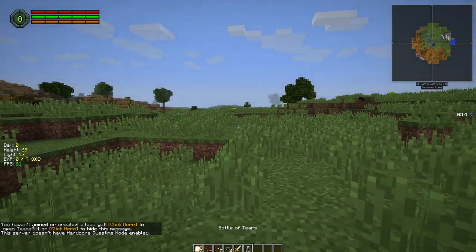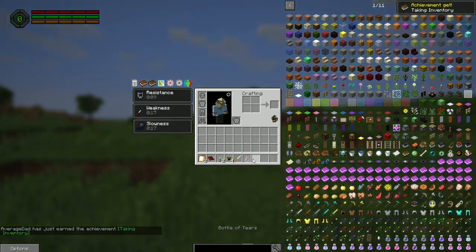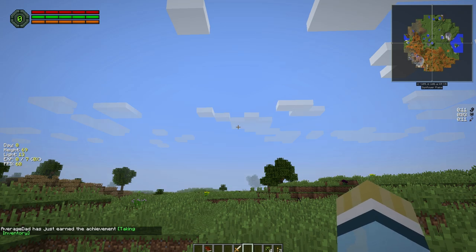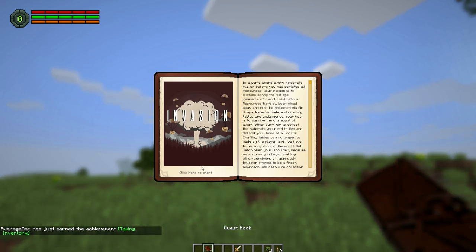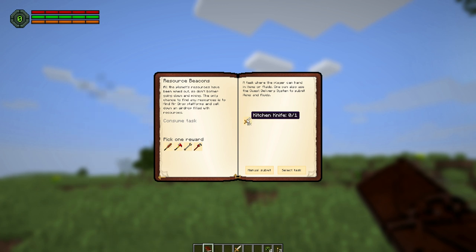We've got a bottle of tears — that's going to be part of a quest later on — some creeper cookies for food, a toast sandwich, and our quest book. The quest book will help guide you through stuff if you've never played this game before. We're going to manually submit our kitchen knife and pick up a fire axe.